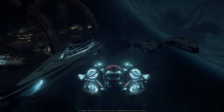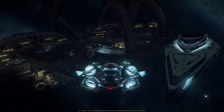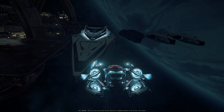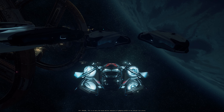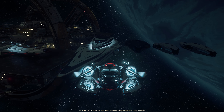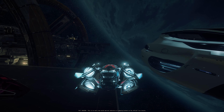Hello citizens and welcome to our new video. Today I've jumped inside of the PTU and look at the ships — my god, look at here! It's a Carrack, then you have a 890 Jump, and then three 600i's. I mean, who has these ships? I don't see them in normal versions. Wow, this is amazing. These guys really have some money. Can't believe this, look at this!